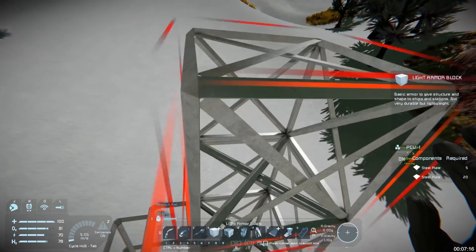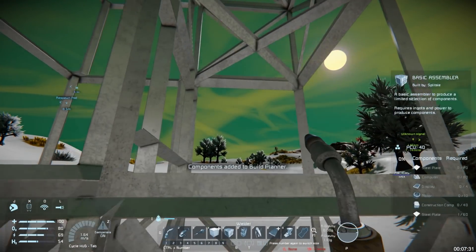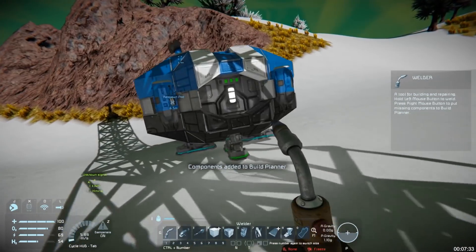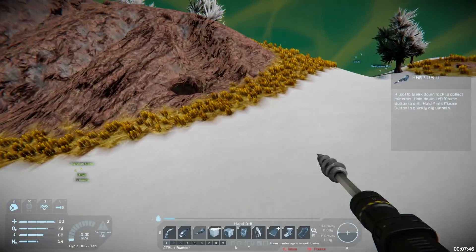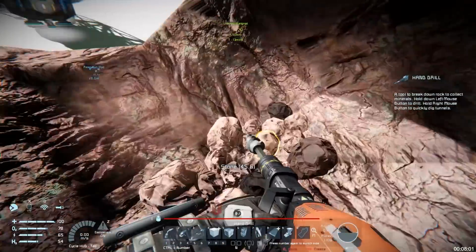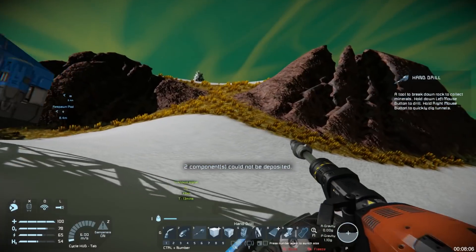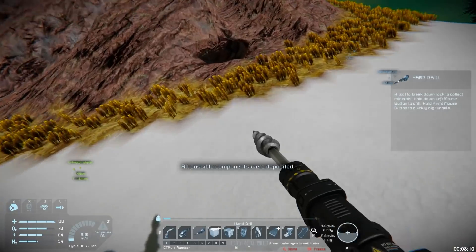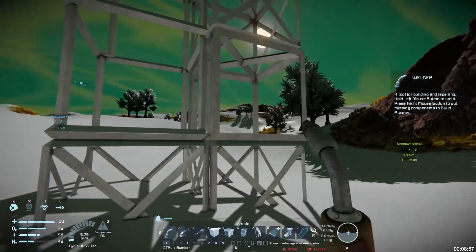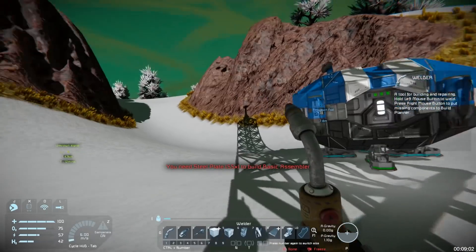Tower for wind turbine, wind turbine parts, basic assembler parts and basic refinery parts — another 1500 iron and a little bit of nickel, so that won't be too hard to get. One downside of doing this on the public server is that I can't set up a spectator camera because I don't have admin rights to make someone creative mode so they don't die. So no time lapses unfortunately. Sounds like we're playing with realistic sounds — it's quite different, I like it.